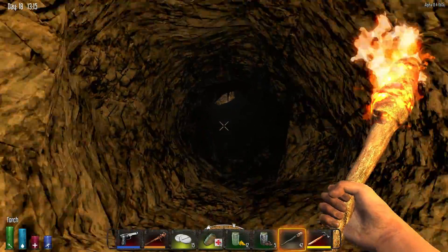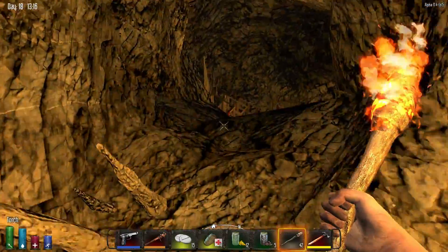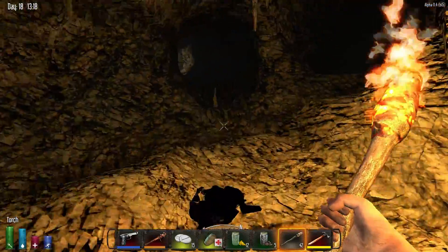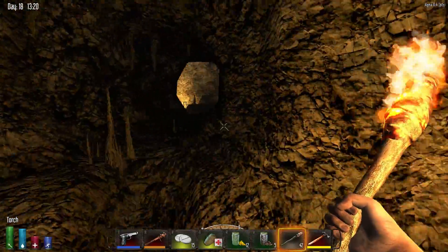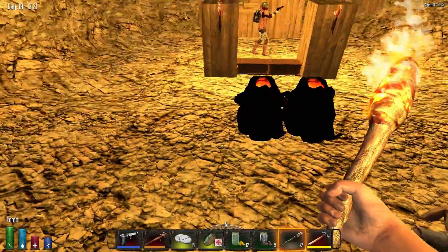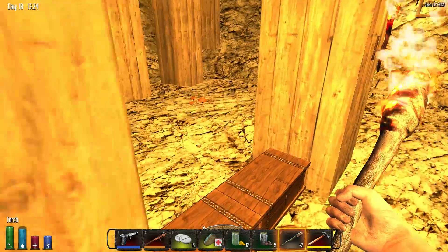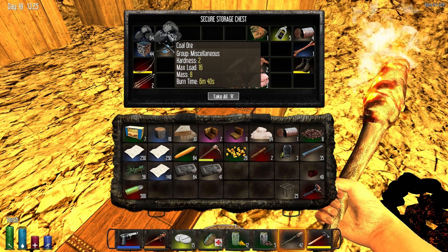Hello dude — you wanna die? Yeah, you wanna die. There you go, you're dead. Oh, this is bringing back memories of my rage. Remember when I was walking past that part where I hurt my leg that one time and I was freaking out? Yes, I do. Alright, I wonder how many iron ingots are in here — oh, only 105. There's still a ton of coal and potassium nitrate down here.